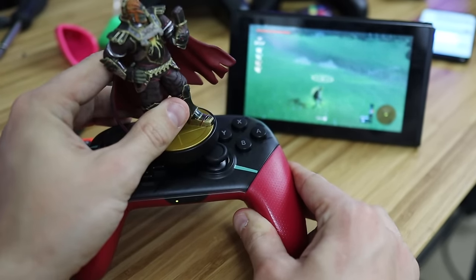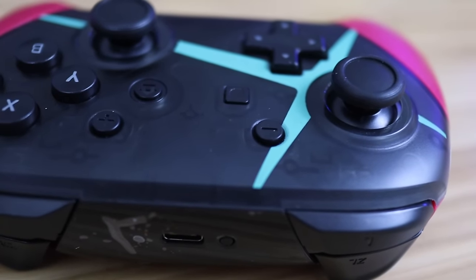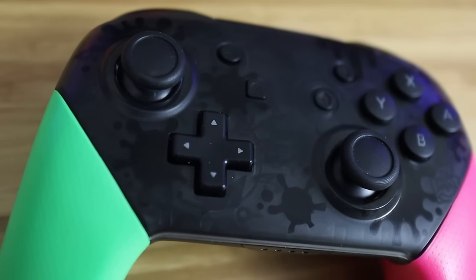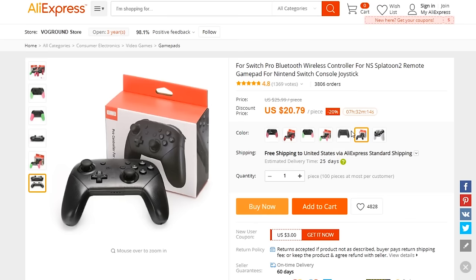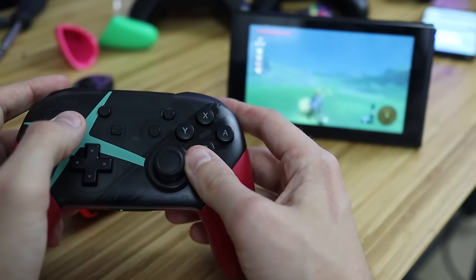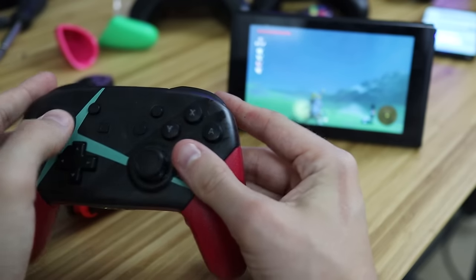You can almost see through the case, and it looks like there is nothing in that NFC spot. Every single part of these feels legit — even the cases look legit, everything about them is a Pro Controller. The only thing it can't do is read amiibos. Other than that, if you're looking for a cheap Pro Controller and you want to risk them maybe showing up broken or not at all, 20 bucks ain't bad. Let's move on to something that is bad — very bad. These Joy-Cons.